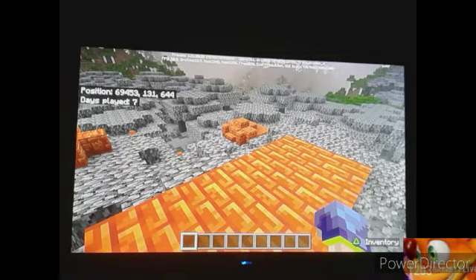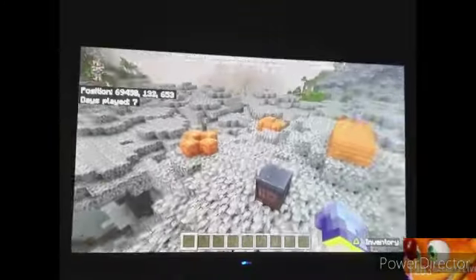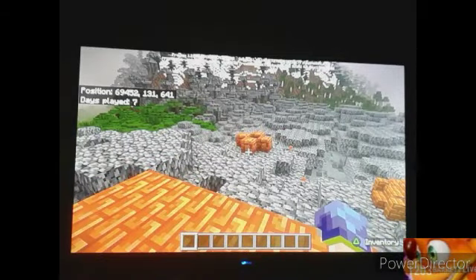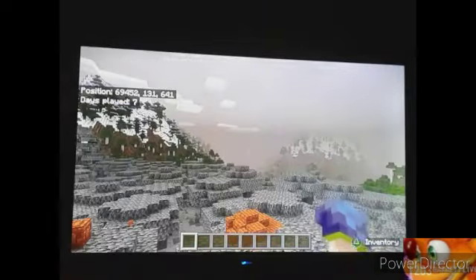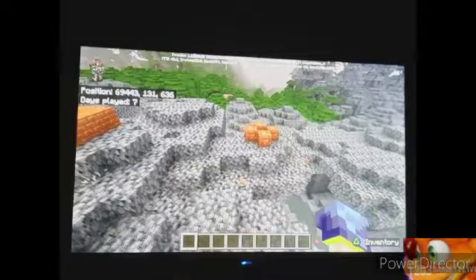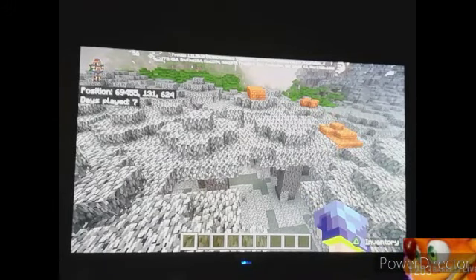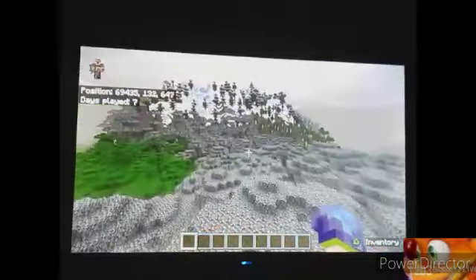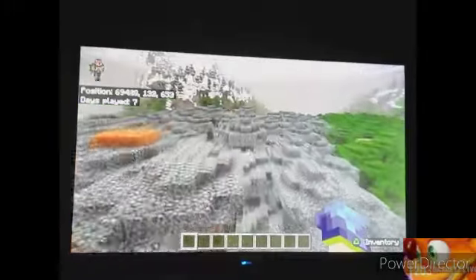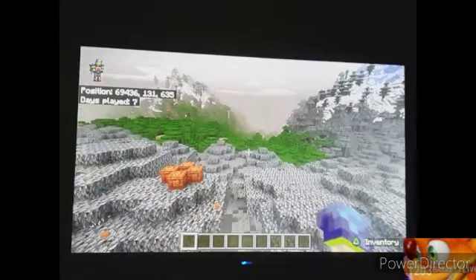They could also be on the Java snapshots as well — they probably are. To play with these blocks coming into the winter update — the Creaking and Pale Garden update, as I like to call it — the reason why I also say the winter update is because on Java Edition, there was a slight tease: when you go to create a new world and turn on the toggle for the pale gardens and the Creaking, it actually says 'Winter Drop' — around Christmas time. So that might be a slight tease to when we're actually going to be getting the Creaking update with the pale gardens, these new blocks, and everything else we saw at Minecraft Live.